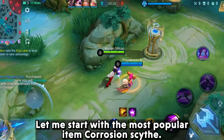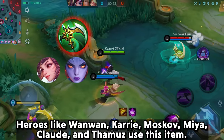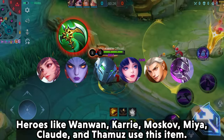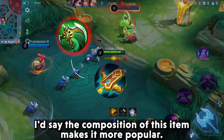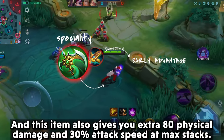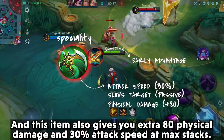Let me start with the most popular item, Corrosion Scythe. Heroes like Wanwan, Kari, Mosko, Mia, Claude, and Temuz use this item. The composition of this item makes it more popular, and this item also gives you an extra 80 physical damage and 30% attack speed at maximum stacks.